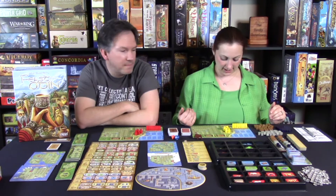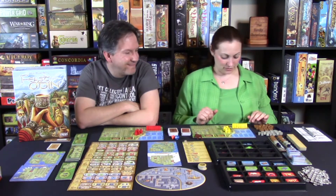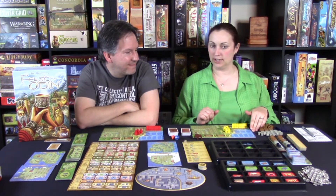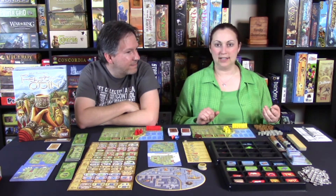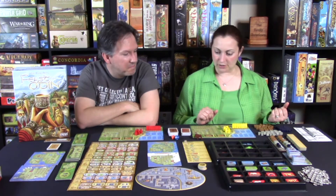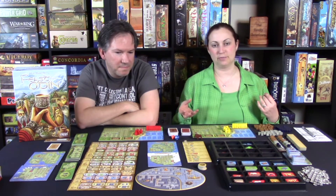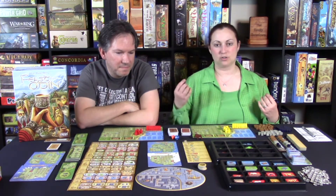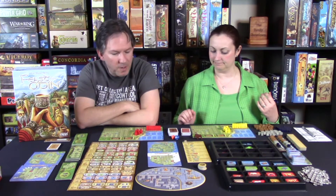Besides covering your board for income and resources, you can also collect livestock, and you obviously have to feed your people every turn. There's also a section at the bottom of the board where you accumulate ships, which are used for whaling, trading, or pillaging. You can also get different shaped items from those raids or whaling to further cover your boards.